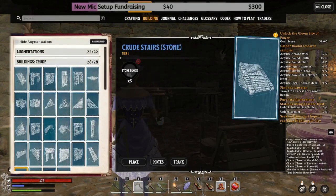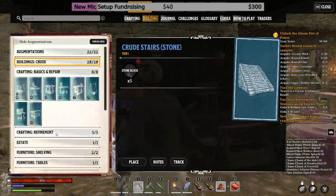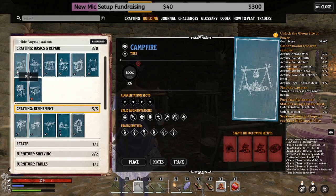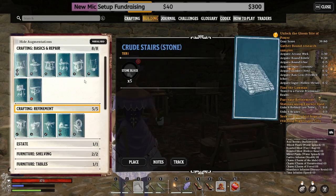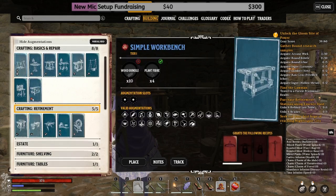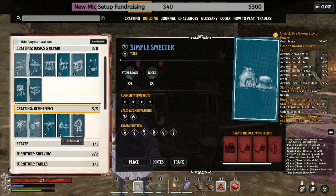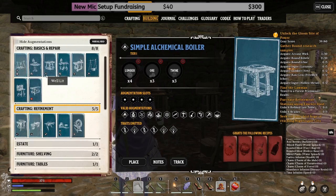First, let's look at buildings. I'm not going to get into the augmentations right away — let's look at the basic tables. As you can see, you've got all your basic crafting stuff in these two. At the bottom you'll see a little icon: cooking fire, enchant, bullet enchant, tailor, simple tanning station, hunting, and others like masonry, agriculture, woodworking, blacksmith, and simple spinning wheel. This one gives 'well lit' — that means it makes fire, so it will give you the 'well lit' augmentation.